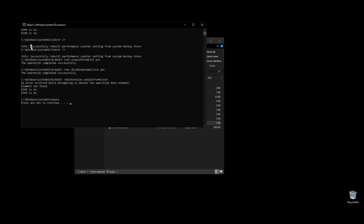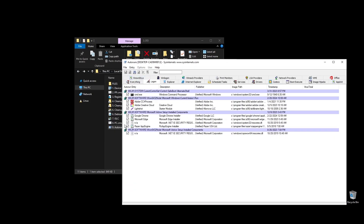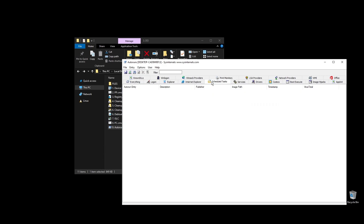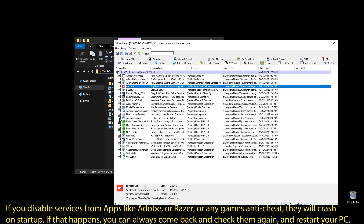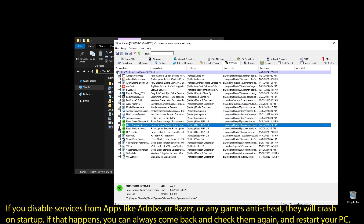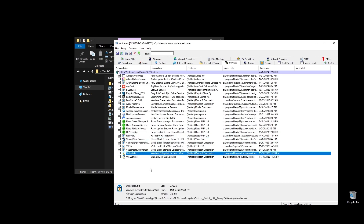Next, go ahead and run Autoruns. It will help you disable services and apps that start with your PC every time it boots. Make sure to uncheck everything that you don't need. If some software is not working properly after restarting your PC, just come back here and check the related item. Once you uncheck all the unneeded services, go ahead and close Autoruns. Make sure to not disable anything related to Nosgoth.